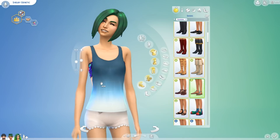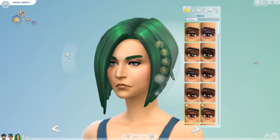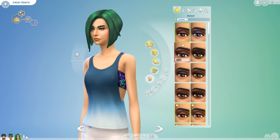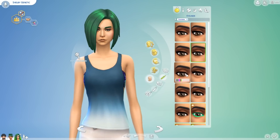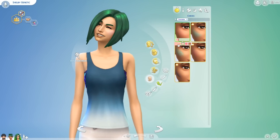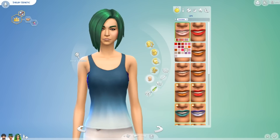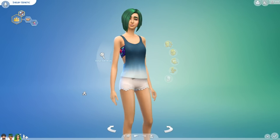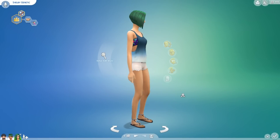We can adjust her makeup and accessories. Let's go with just simple eye shadow, something simple. The green hair is pretty intense so we want to make sure the makeup is pretty simple. I think I'm going to get rid of the eye shadow completely, then maybe do some type of blush. And then let's do something with the lips — just a little bit. There we go. She looks a little derpy, but look at this — Shelby Genetic! Guys, we did it. Shelby Genetic is our genetic creator sim and I am happy with how she turned out.